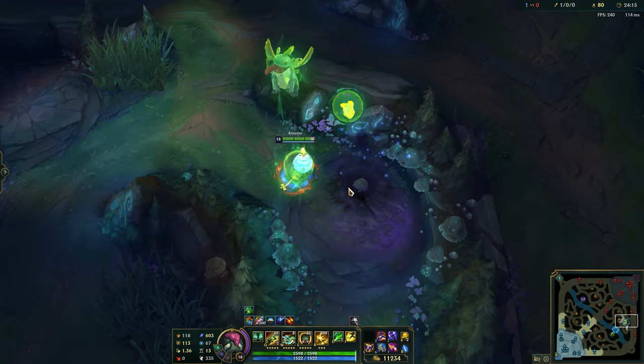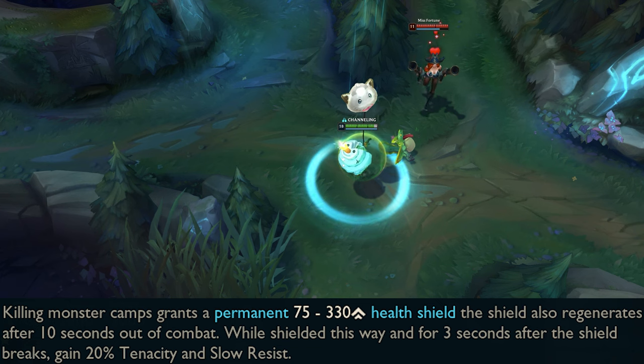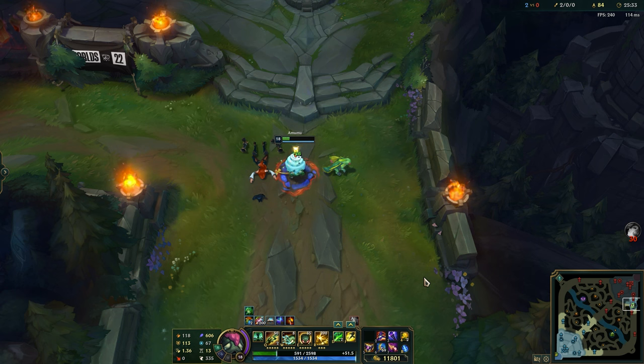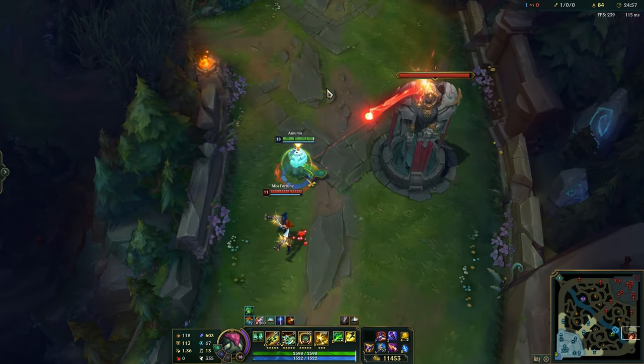The Mostomper is basically a mountain soul. It gives a shield that regenerates after 10 seconds out of combat. Also, it gives 20% tenacity and slow resist while you have the shield or for 3 seconds after it breaks.